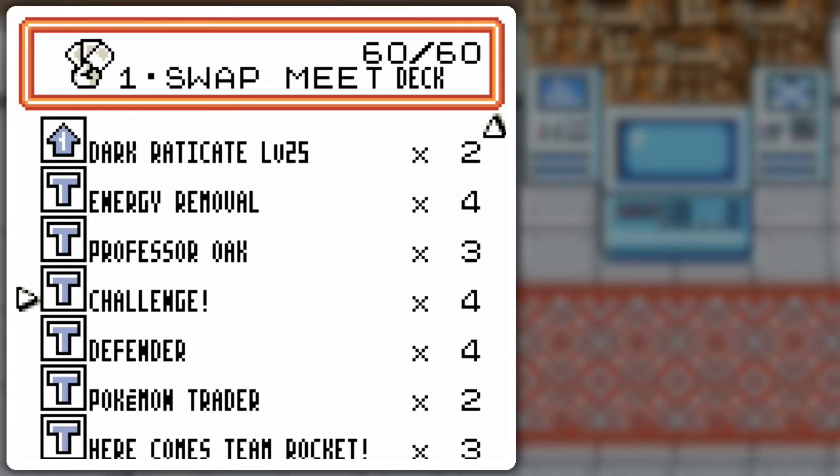Because I'll be swapping around with prize cards, I figured I could draw into them right away with Professor Oak and Challenge — since I'm putting them right on top of the deck. I also got Defender for the sake of such low HP Pokémon like Dark Raticate. Only two Pokémon Traders, as I'm figuring I'll get the cards from the combo.